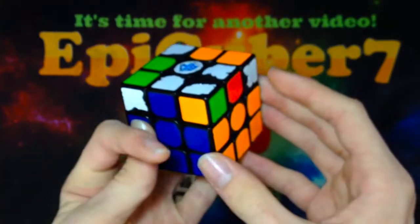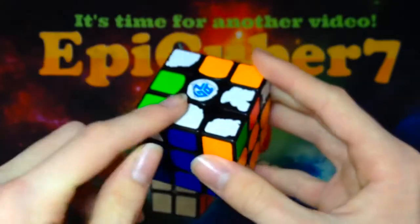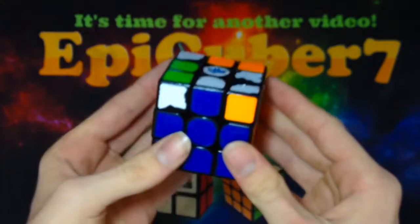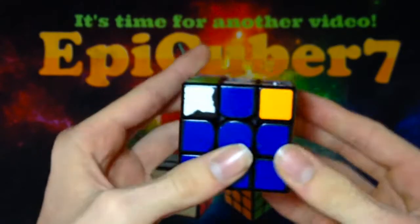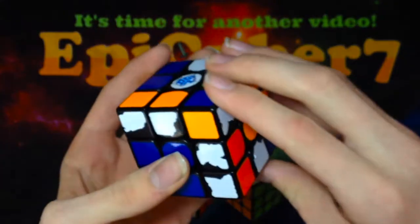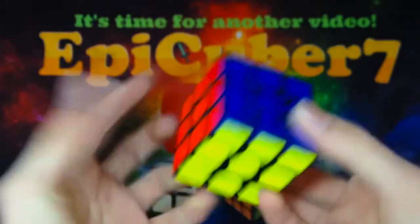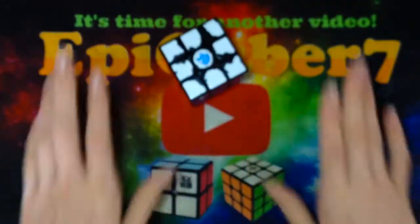And then you can see the OLL we have here — those of you who may know COLL or ZBLL will see that this is going to skip. I think Felix probably saw that it was going to skip, but the algorithm is R, U2, R2, F, R, F', R, U2, R', and then there's no AUF, skip PLL, and you're done.